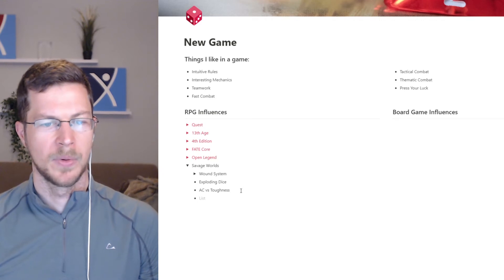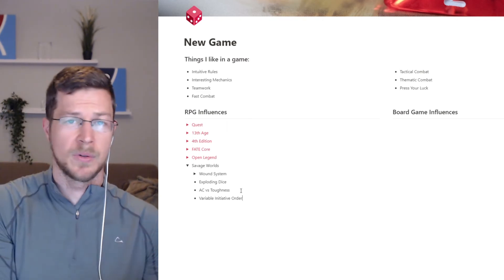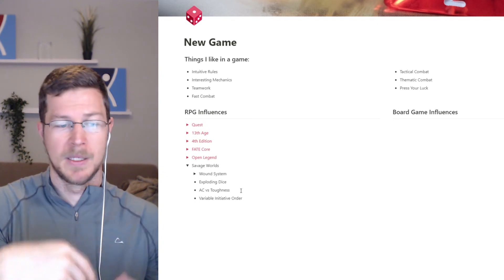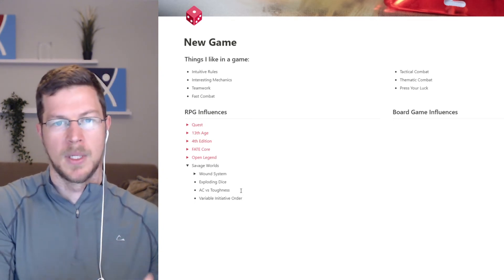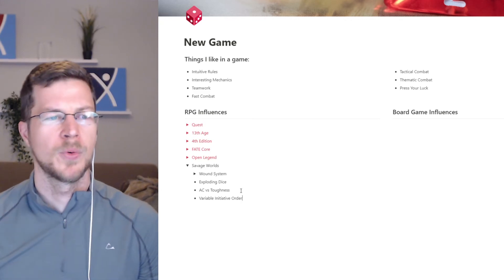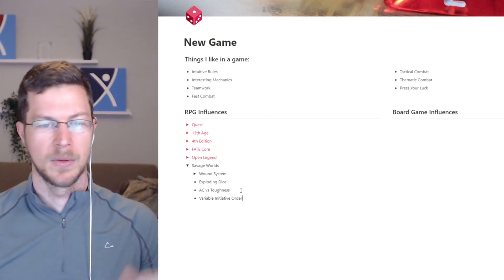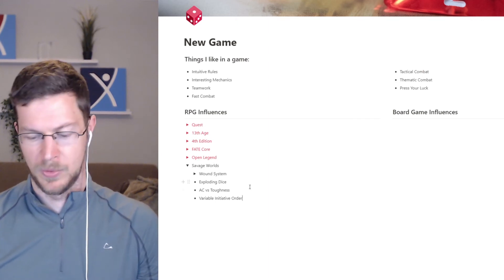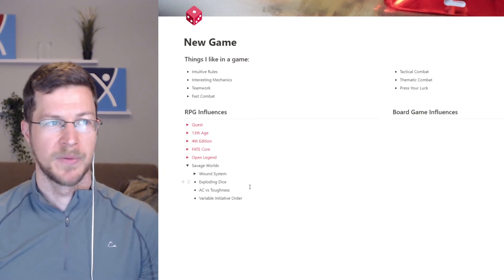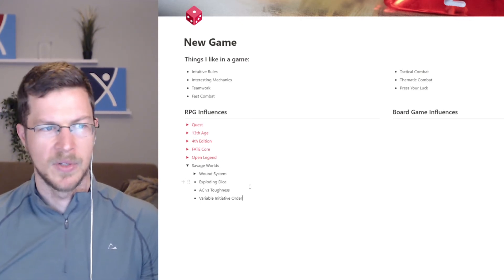They have a variable initiative order. In this game they use a deck of cards with a joker. Every round, cards get drawn for enemy groups and players to determine who goes first, so it changes every round. There's a cool thing where drawing the joker gives you bonuses, and there are abilities that let you switch cards with someone else. I like the variable initiative order — that's kind of interesting.